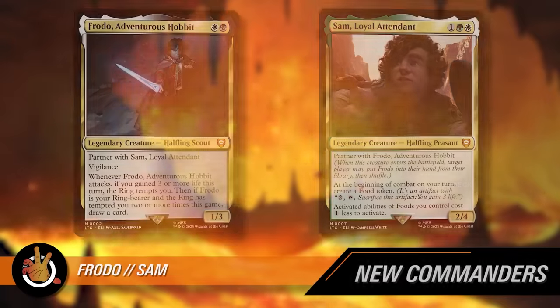Whether you want it to be a go-wide token deck, a life gain deck, or do some shenanigans with unblockable little guys in the ring, the deck can make that work. The face commanders of this pre-con are partners. Do you want to introduce us? Up first, we have the one and only — or I should say the two and only — Frodo and Sam.